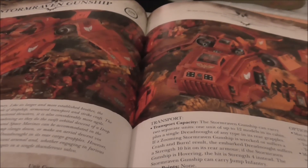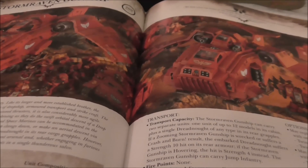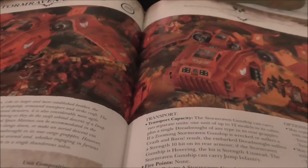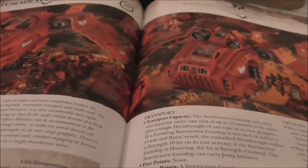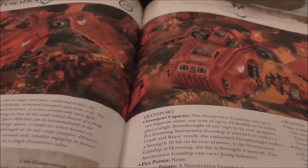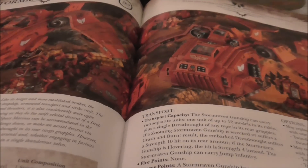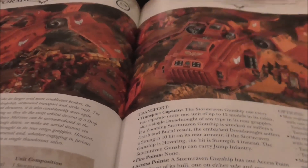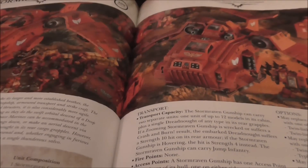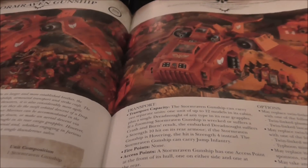Moving into heavy support — the Storm Raven. I can't really see a lot of difference. It's 200 points, free lascannon upgrade, free melta gun upgrade. I noticed you have to give up your side doors in order to get the hurricane bolters — I'll need to check if that's always been the case. Being a flyer you can generally position yourself where you want, so losing the side doors isn't a huge deal, but it's a bit of a sting.